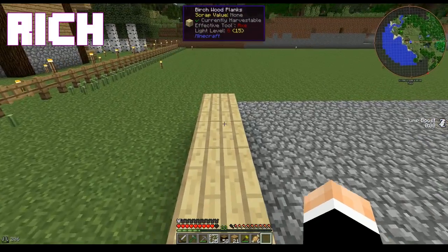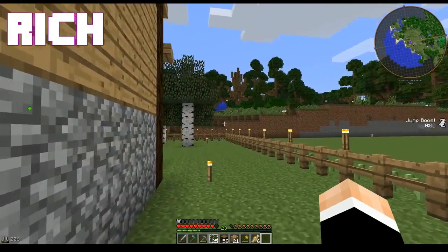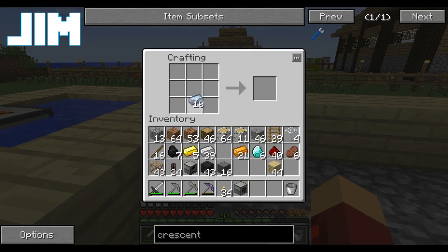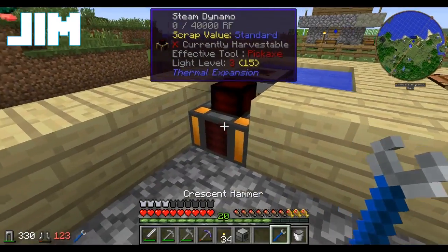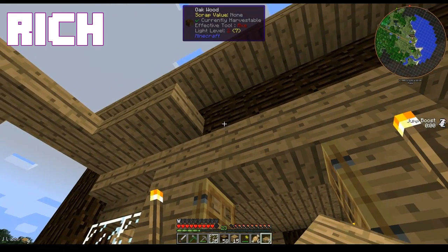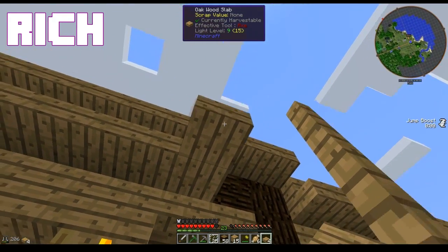Why don't you just go make a crescent wrench? Fine. What do we need for that? Tin ingot, three iron ingots — it's almost like I have all that stuff in my inventory right now. What a coincidence. The Aqueous Accumulator is full of water. The Steam Dynamo is also full of water, so it will stay cool and not explode. That's always a good thing.